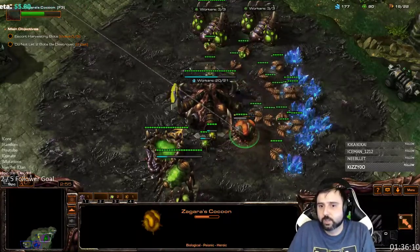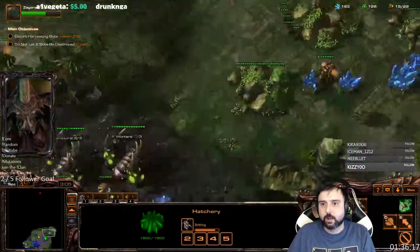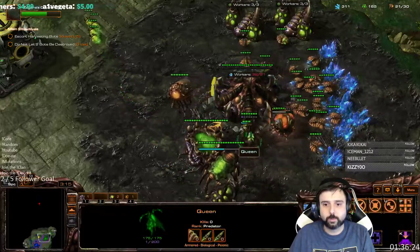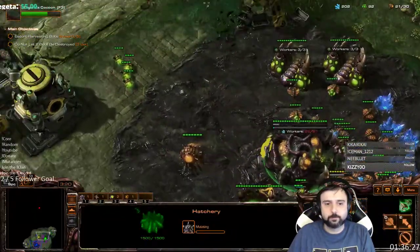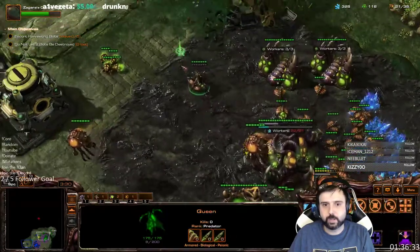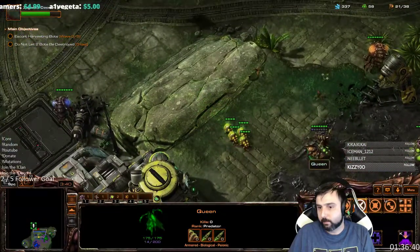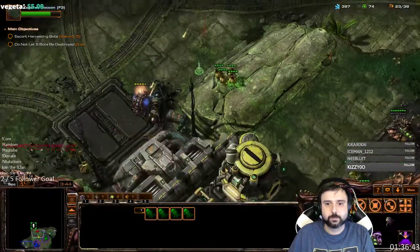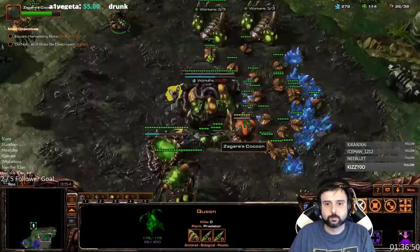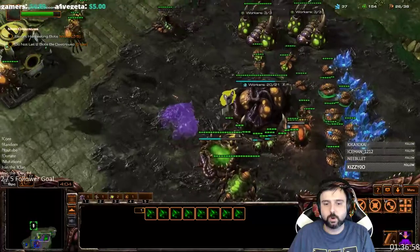That's basically how you start the mission. I'm going to have a couple of overlords popping to get me up to around 30 and then 38 supply. Because we now have to deal with larva production, you actually have to get queens. I didn't need to make queens before — I just made a couple of extra hatcheries. But now, as soon as the queen finishes, make sure you get your lair and go pretty much right into all of your tech structures.